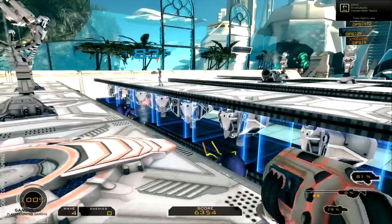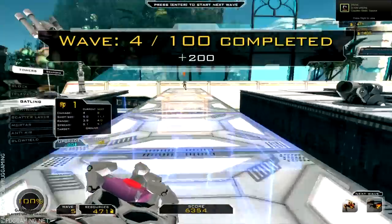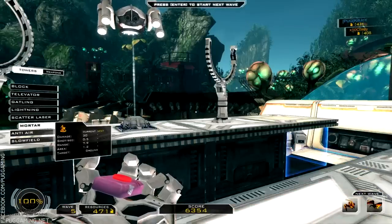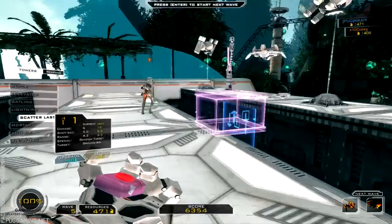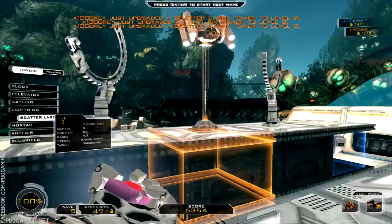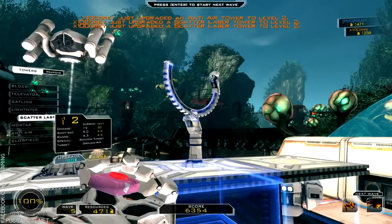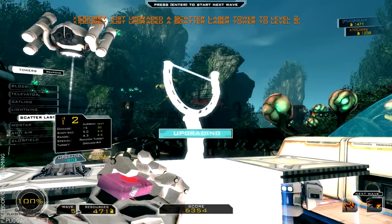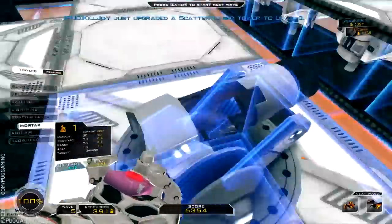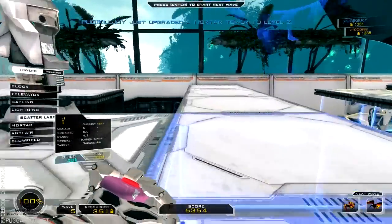Oh they're getting through! They have to run back again though — there are two rows. We have another flying wave coming. We should be fine on flying — I'm gonna upgrade the scatter lasers. Scatter lasers are good against that flying thing. Feel free to build some more and we can extend the maze.